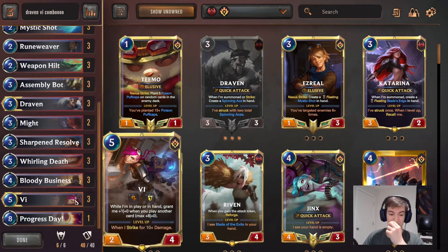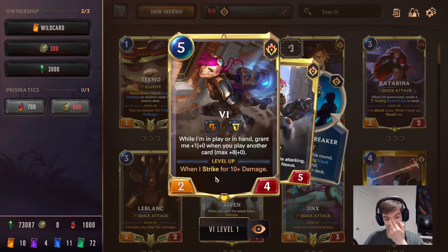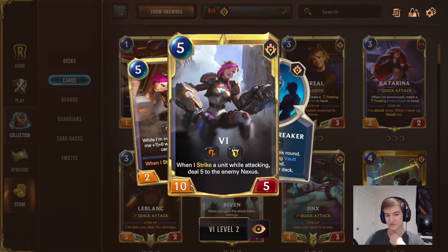We are using Vi, who gets up to 10 attack — it's plus 1 attack up to max 8 attack, so she can get up to 10 attack. Her leveled up form is a 10-5. And when she strikes a unit, she deals 5 damage to the enemy nexus. The big part is that she can easily get 10 attack.